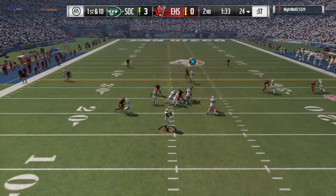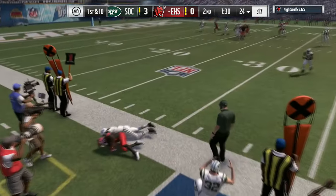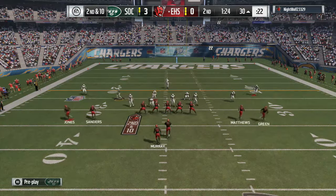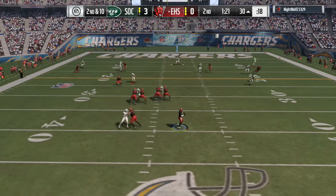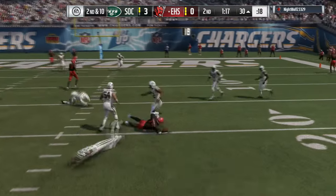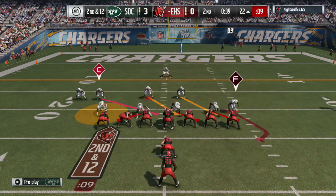Once I saw the tight end on a free release, I knew I had my key receiver hook robber coming in the middle. I pretty much thought, okay, this has to be a tight end corner route, and made a play. So really what you gotta do — you gotta leave underneath stuff alone. Make adjustments. Take it away when you gotta take it away, when the ball is inside the 30 or inside the red zone.